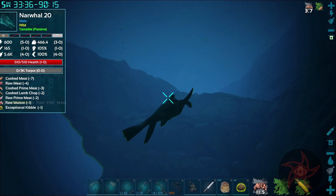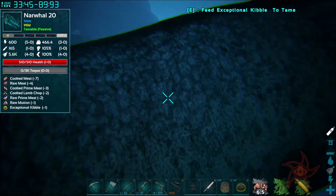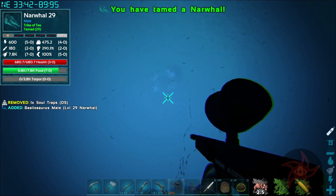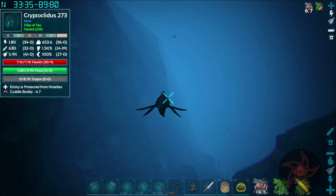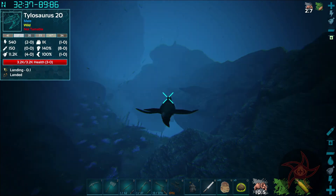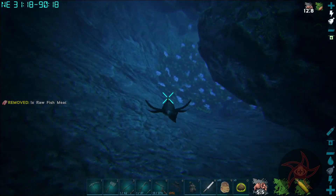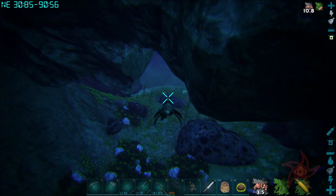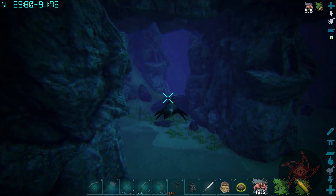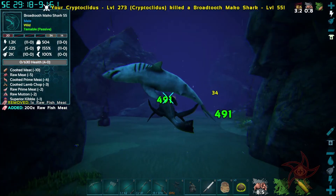Oh hey, there's a Narwhal — one Kibble. Yes, I will take that deal, because Narwhals produce oil passively in their inventory. Is that another Tylo? Tylos are a bit of a pain to tame up — you have to get them while they're free-swimming above the ocean floor. Oh, that's a Mako — you die. It nailed me with Crippled.